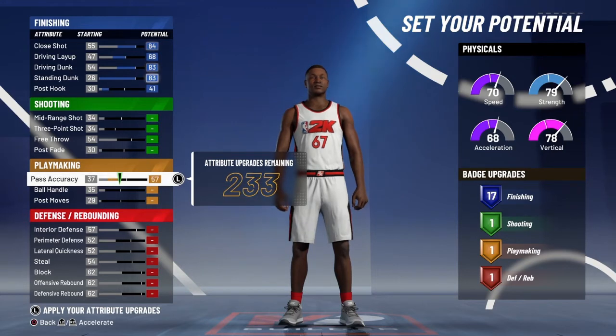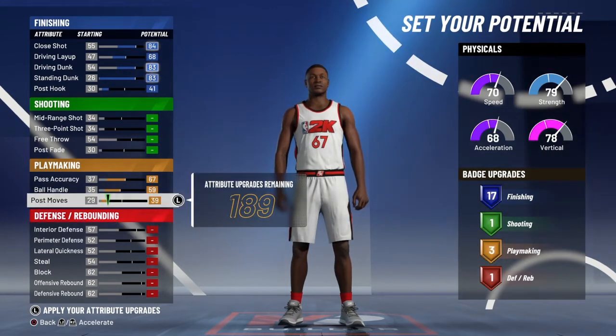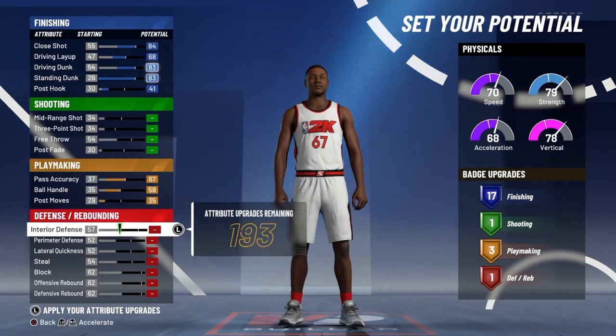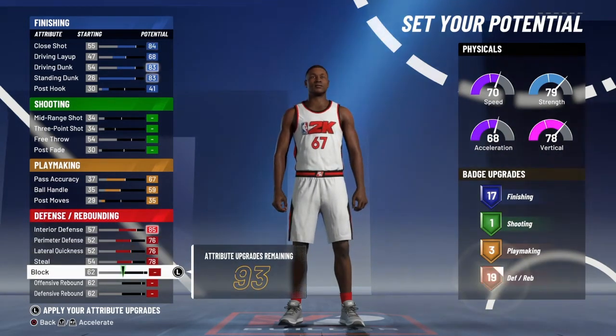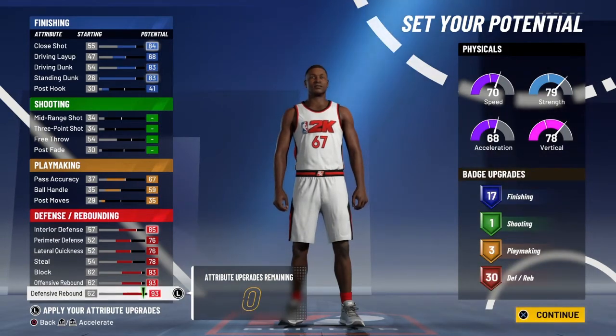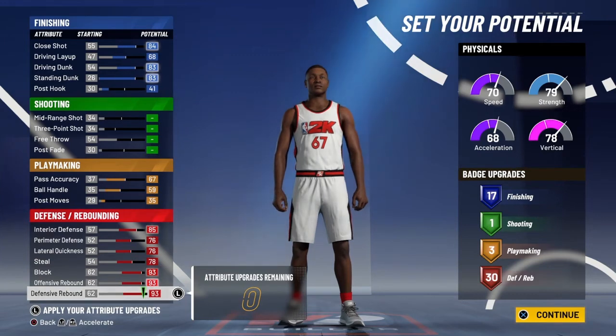Next thing you want to do is max out your playmaking — put this up to a 35. The reason I say 35 is because you're going to max out your defense and rebounding badges. Now we're left with zero, so that's 30 defensive badges and 17 finishing badges. This is basically like a Zion build, but a little bit stronger than Zion and a little bit more inside-focused. Like Zion can do everything, but this build is really an inside player.